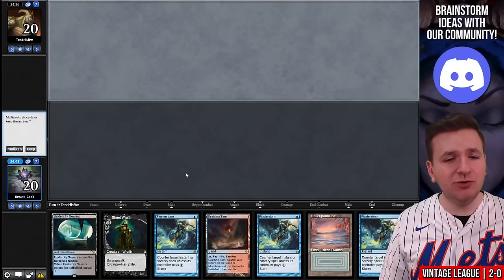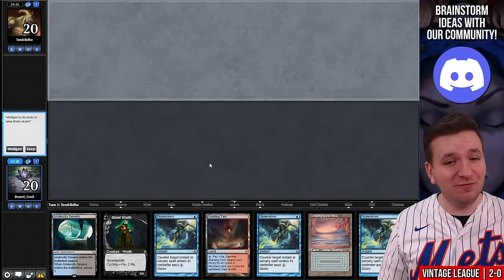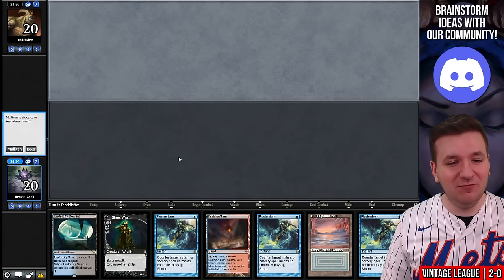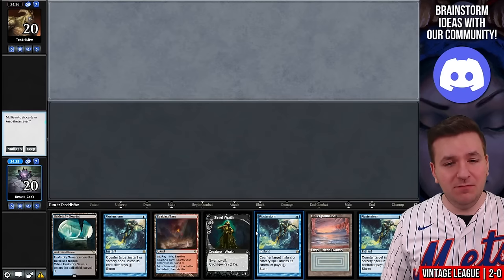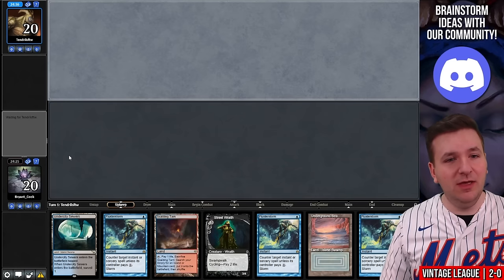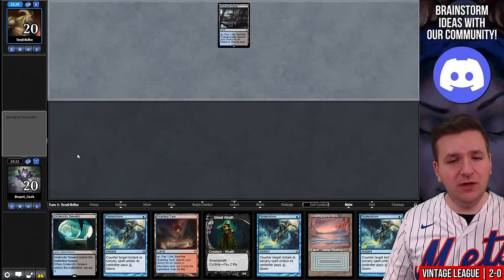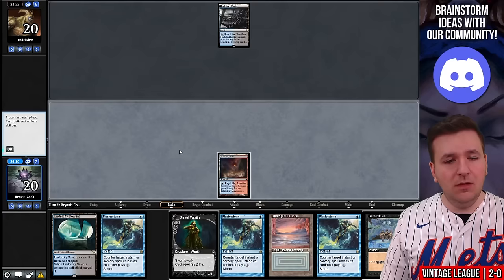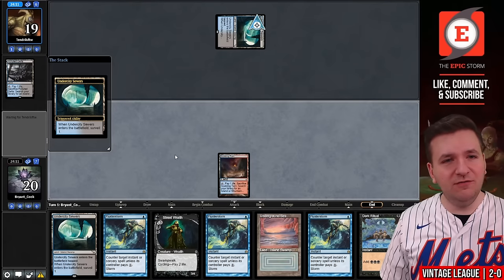Match number three, we're on the draw. I've opened up a hand heavy on Flusterstorms, and our opponent's name is Tendrils for the Win — so whatever you think works here. I'm worried this hand doesn't have a game plan, but it might be okay if our opponent is on a combo deck. I really wish we were on the play. I'm going to begrudgingly keep this. They appear to be passing — I'm a big fan of that.